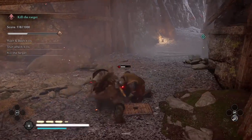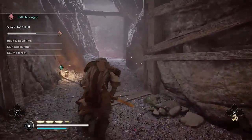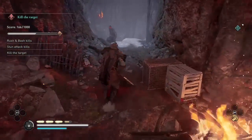And now I can do the stun attack. You have to kill all the guards either with the stun attack or with the Runic Bash. There is no room for error in this run.